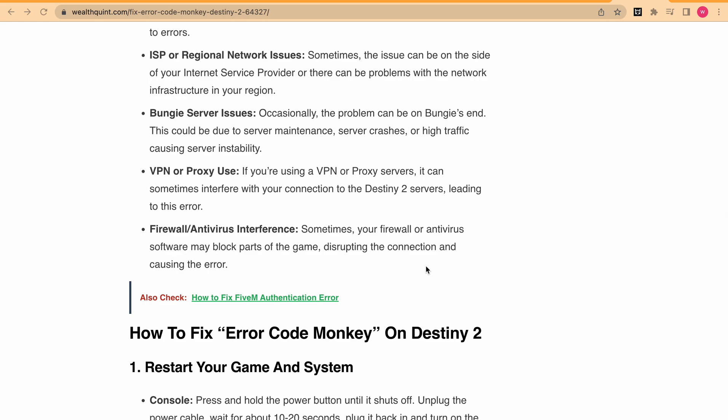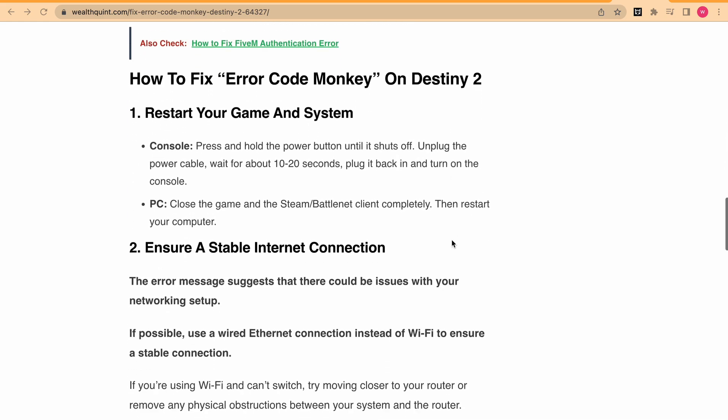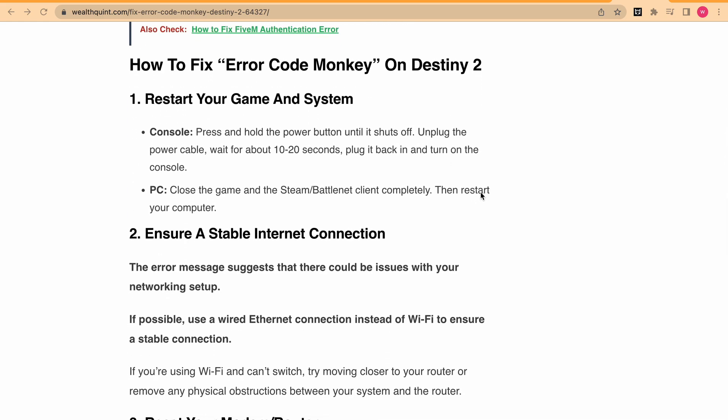There is a big list but don't worry, we will go step by step on how you can fix error code Monkey on Destiny 2. First, restart your gaming system. If you are a console user, press and hold the power button until it shuts off. Unplug the power cable, wait 10 to 20 seconds, plug it back in, and turn on the console. If you are a PC user, close the game and your client, then restart your PC.